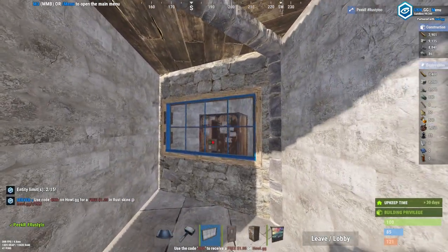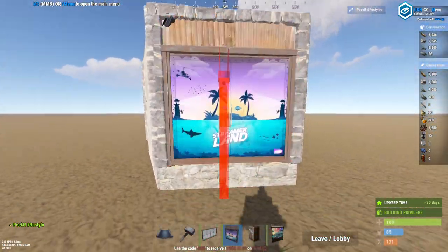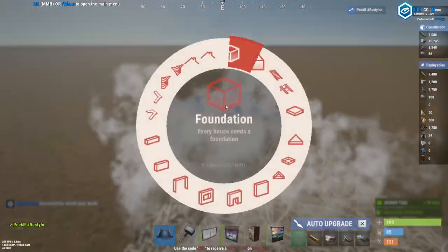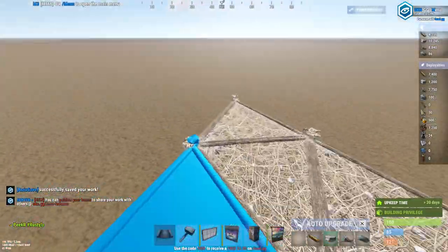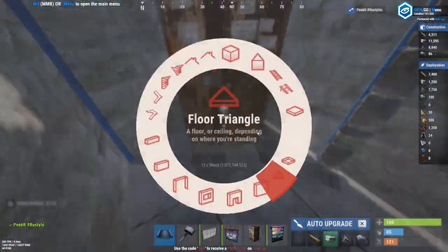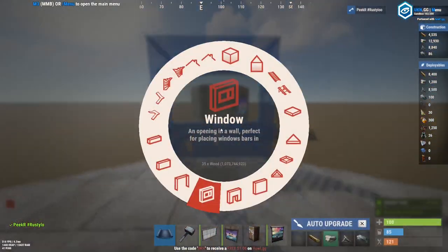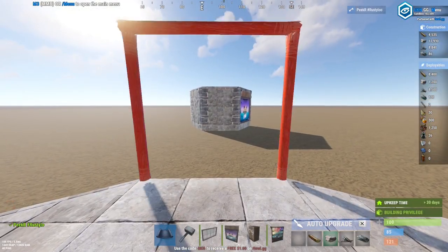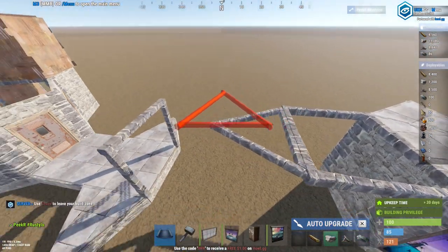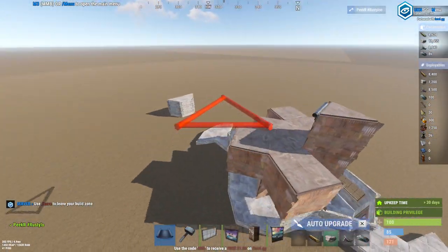Place the TC with a glass window, then place yourself a code lock in here and then a normal single door just like that. Go ahead and do that on the other side as well. Now to connect these, place yourself a wall frame right there, then a square, the triangle going out, and connect the triangles just like that — do that on the other side as well.